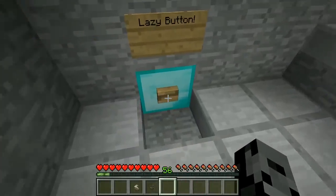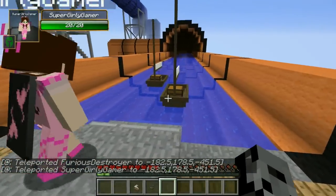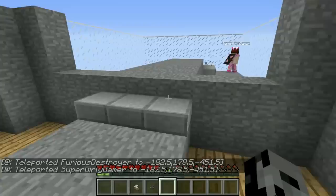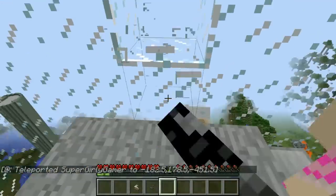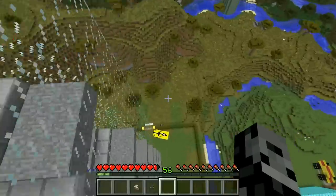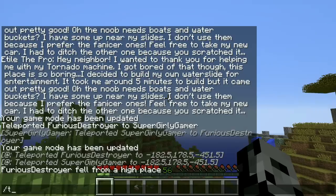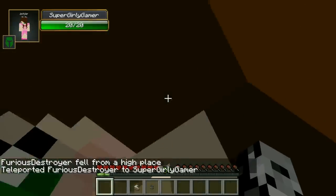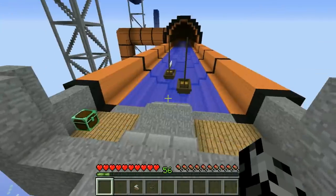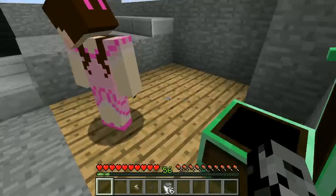Should we go up this huge thing or should we take the lazy button? We should probably take the lazy button - it looks like a really long way up. Smack it. Oh my god, look at this Jen! Oh my goodness - wait, come over here. Look how high up we are! Wait, Jen, look there - what are you doing, you psychopath?! That was absolutely uncalled for. Oh no, I just crashed - that's what you get!